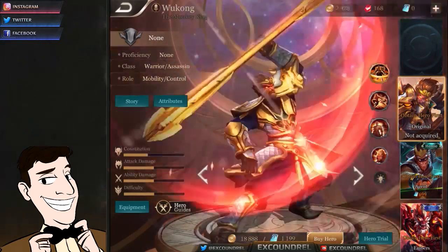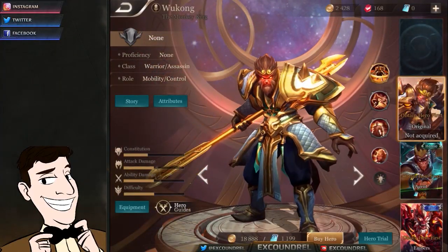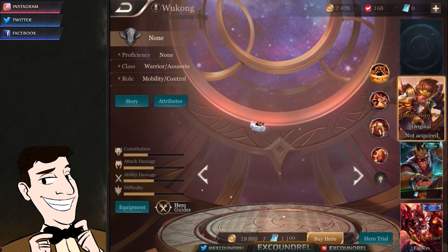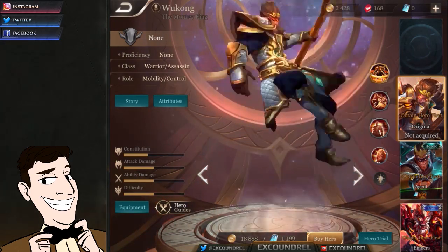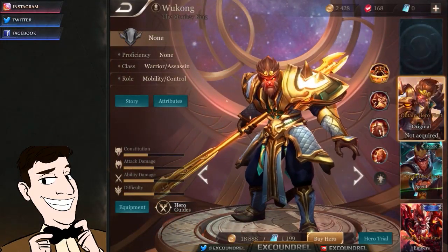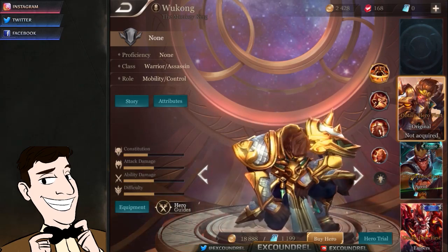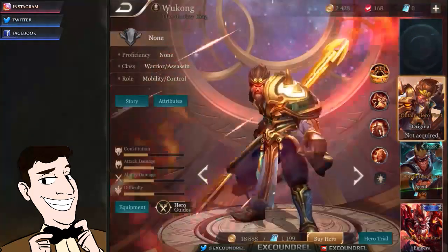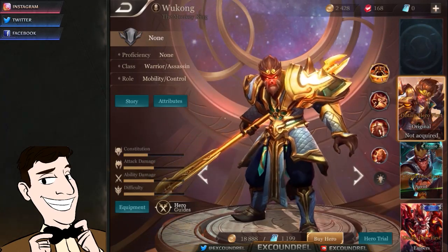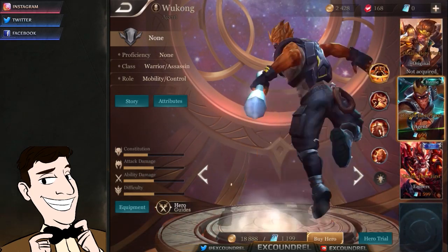Each hero has a really cool intro animation showing their in-game model as they jump onto the screen. You can buy heroes for roughly about 10 pounds each, varying by release date, and it shows their gold value too. It gives you their proficiency rating and difficulty level, links to hero guides and equipment, lets you build an item build before you even own the hero, and shows their skills on the right-hand side with tips on how to play them.